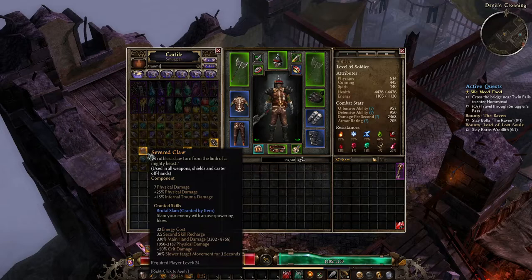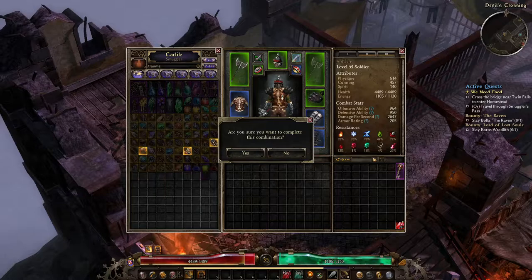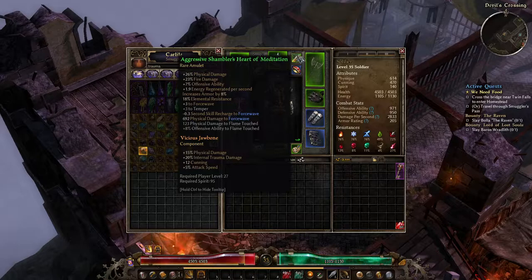We actually have some options, though one of them we don't have a lot of so I need to be careful. Vicious Jawbones I don't mind using — so we're going to put that on. And amulets — yes. I don't remember what we had on the amulet before but we've got plenty of damage going on there.